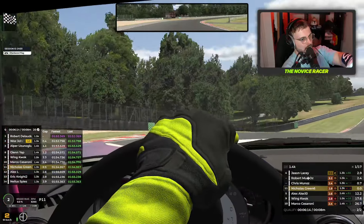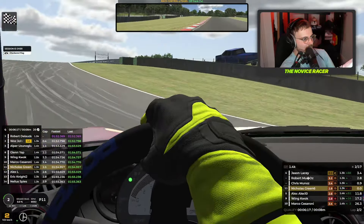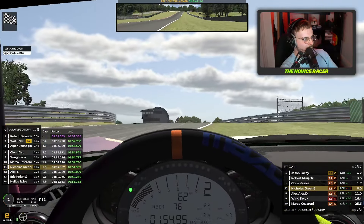Final corner now - oh! We've definitely ruined it. That was poor. So across the line, currently in P11. We have a lot of work to do if we want to get a good place, but we were very clean in qualifying, and let's hope we can do that in the race as well to get that safety rating for C-Class. So join me, and let's head to the grid.